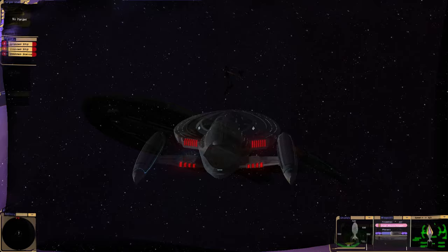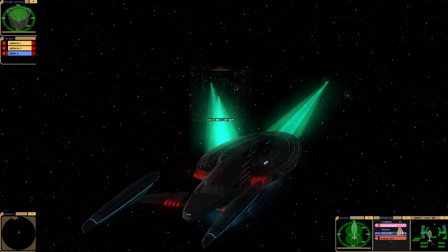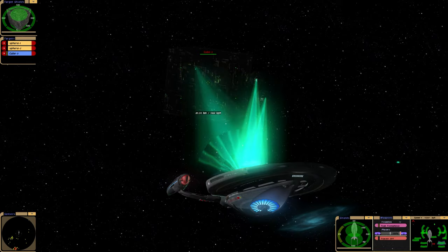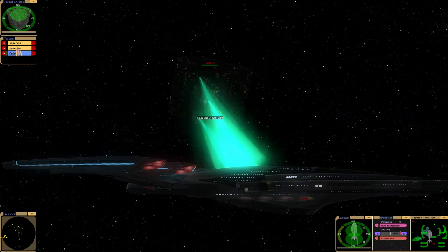That looks like the Borg. Loading quantum torpedoes. We have 12 transphasic torpedoes — that makes a lot of sense to me. If you've got a ship that's potentially going into the Delta Quadrant, you want to equip it with some transphasic torpedoes.